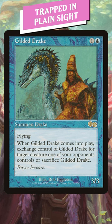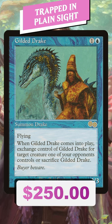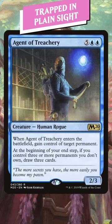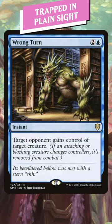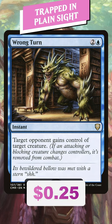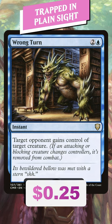You can also trap your opponent's commander on your side of the battlefield — steal it with Gilded Drake. Very cheap to play, but not cheap to own. Agent of Treachery is very expensive but has a similar effect. Or you can use Wrong Turn: 3 mana, 25 cents. You just need a friend to hold on to that opponent's commander for you for a little bit.